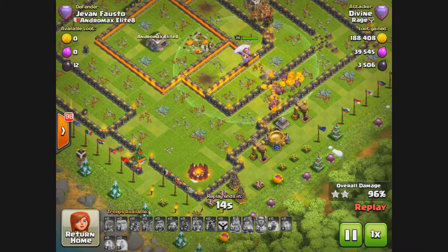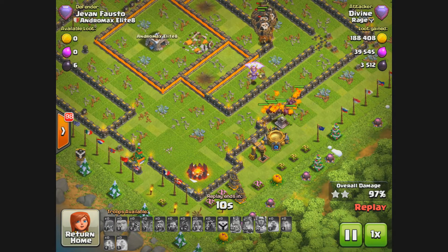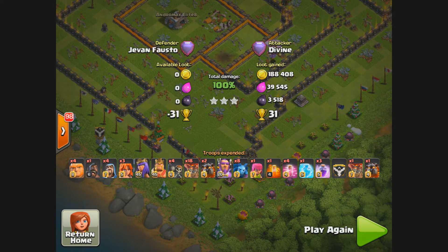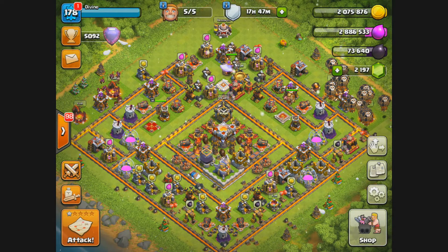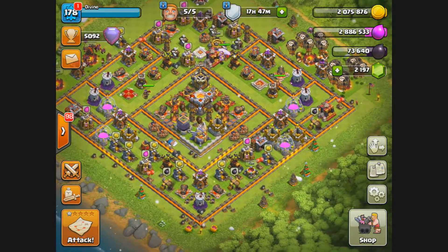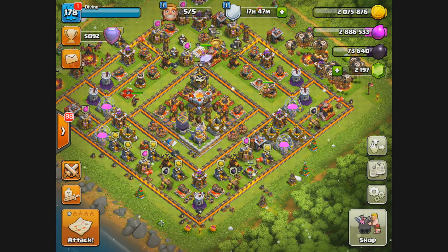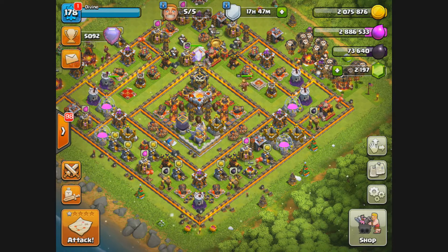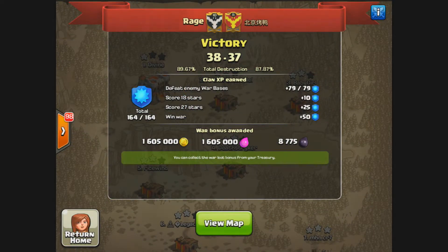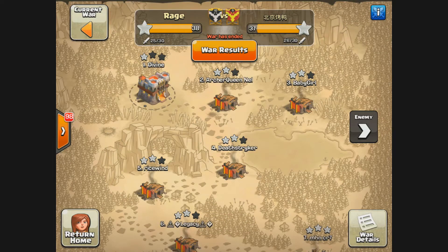What makes this attack different from using a traditional golem is you just take a handful of giants, which gives you more troop space. You have four giants, one hog rider to bait out the clan castle if needed, about three Valkyries, eight minions, two lava hounds, about 18 balloons, and four wizards. You carry about three rage spells and the rest haste spells. At town hall 11, the clan castle carries an extra slot so you can store a freeze spell. Let's go back to our previous war — it was a very close war, 38 to 37.